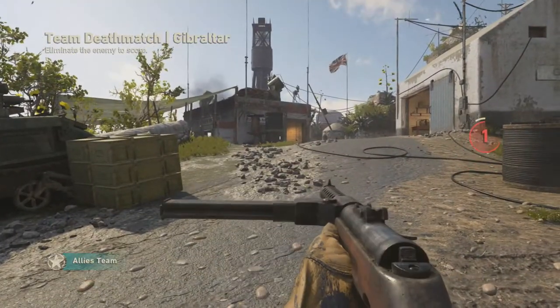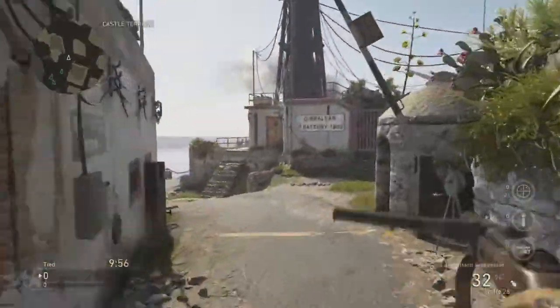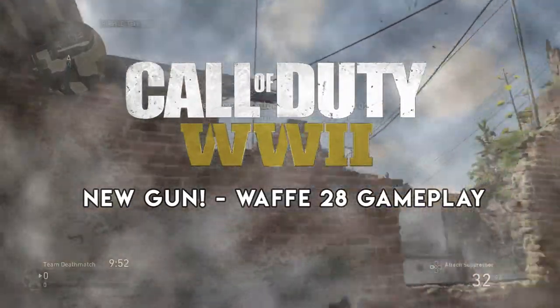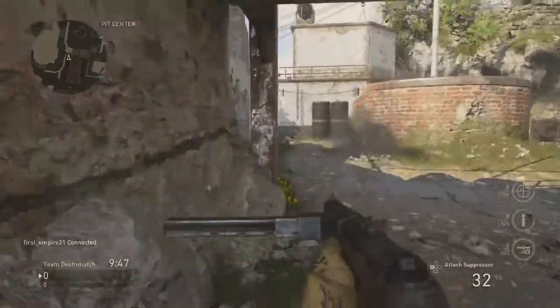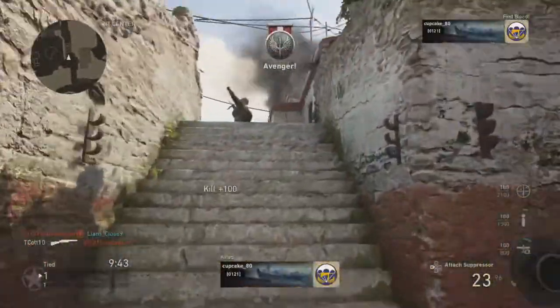What's up guys, it's Tom here. In this video I wanted to show you the brand new weapon that's just been added to the Call of Duty World War 2 beta: the Waffe 28 submachine gun. Technically this has been in the beta all along, but you had to select one of the default classes in order to use it. Now you can use it in your division primary weapon slot.